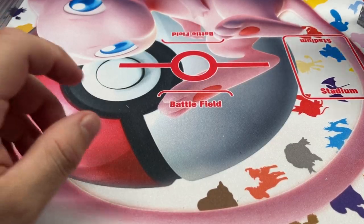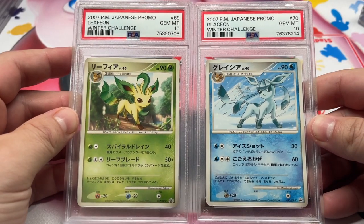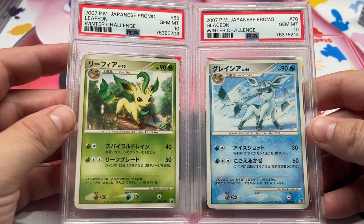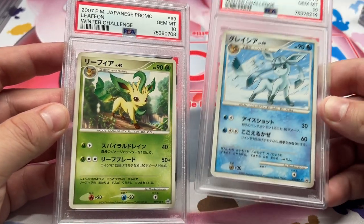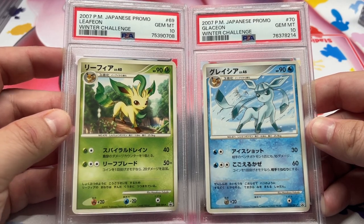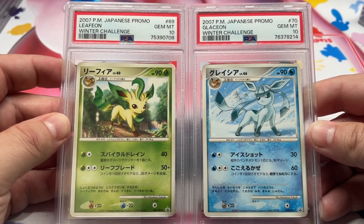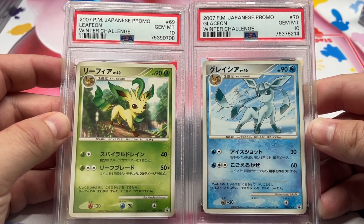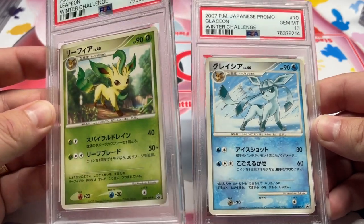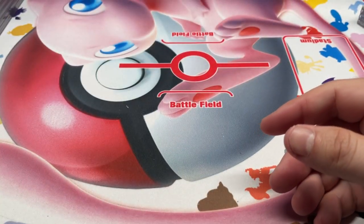We got a couple keepers coming up. We got the Leafeon Winter Challenge and the Glaceon Winter Challenge promo. I know it sounds kind of weird to keep something like this, but the Winter Challenge was where the Mysterious Pearl was given out — if you don't know what that is, look it up. It's like the same event. These usually come in holo, and the promos are not holo. I just happened to grade both of them in 10, and it just kind of feels right to keep these. I'm going to keep these guys — need some cool promo additions to the collection. I feel like these are probably fairly low pop overall. Pretty excited about those.